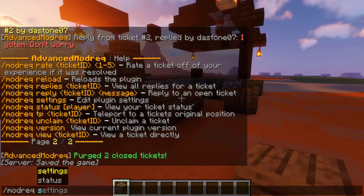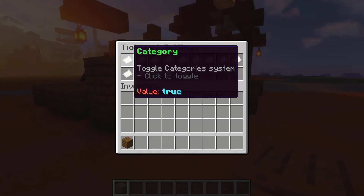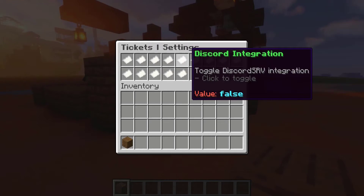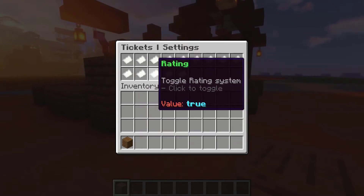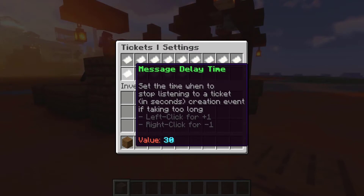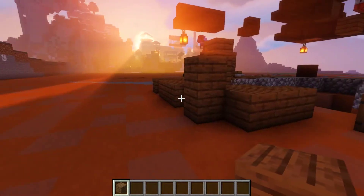You could also run the command mod rec settings. What's really cool about this is it actually allows you to make config changes through the GUI menu. There's stuff like category, cool down, cool down time, debug, Discord integration, economy, filter, filter submit, importance, message delay time, minimum words, rating, rate resolve, and templates. These are true or false values or numerical values. If you want to increase the delay time, you can just left click to increase and right click to decrease. It is so simple, but something like this can really go a long way.